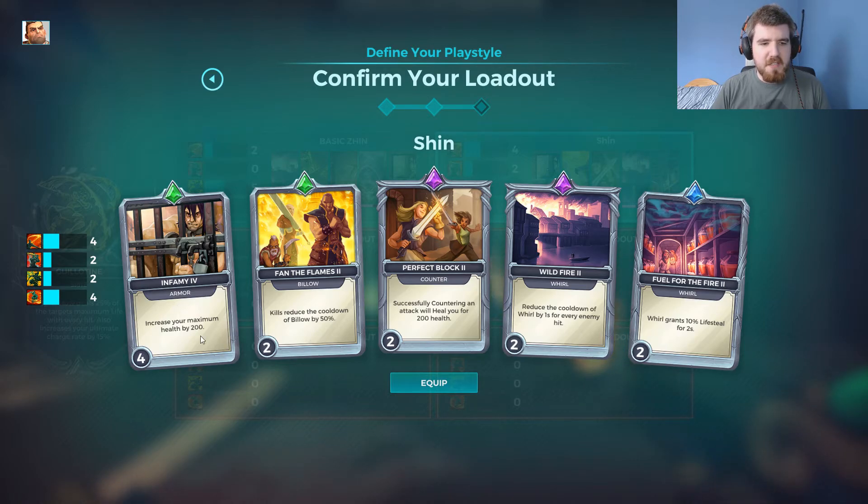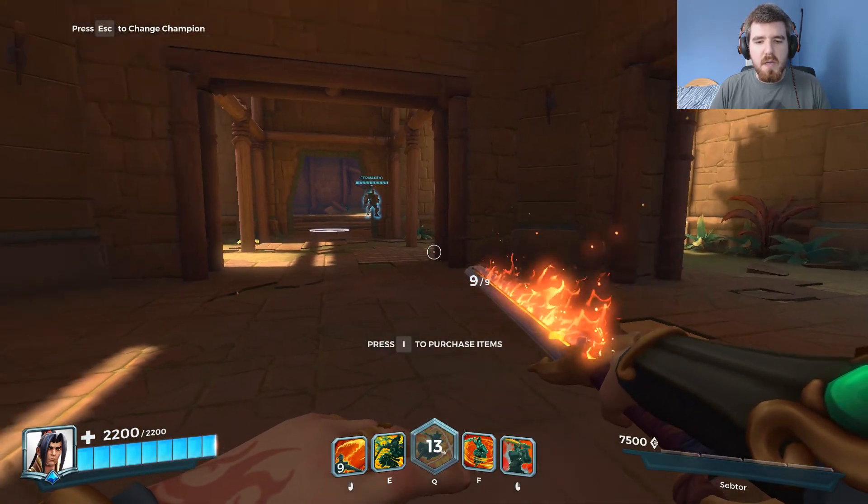Here we've got a bit of extra health to keep him surviving longer, we've got reduced cooldown on his escape skill. A little bit of extra healing if he manages to counter, and I find that the whirl is kind of useful for getting in and out. So I've taken the lifesteal to give us a little extra healing, and also the decreased cooldown per hit.